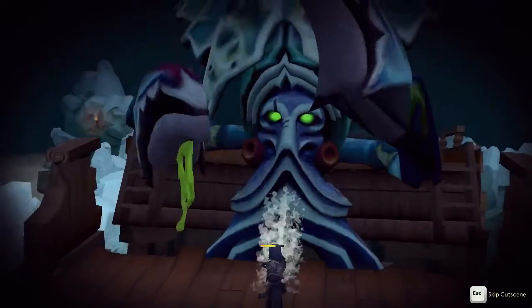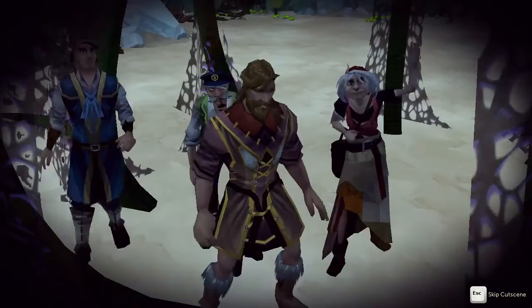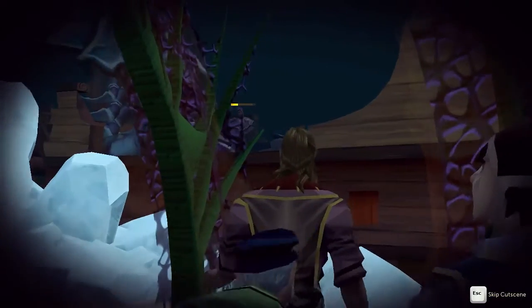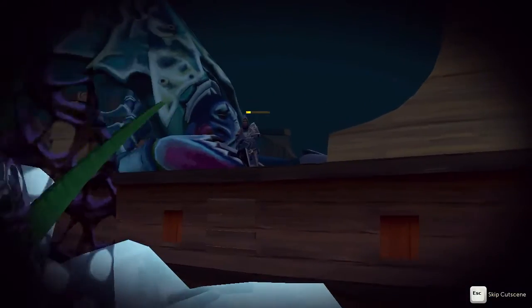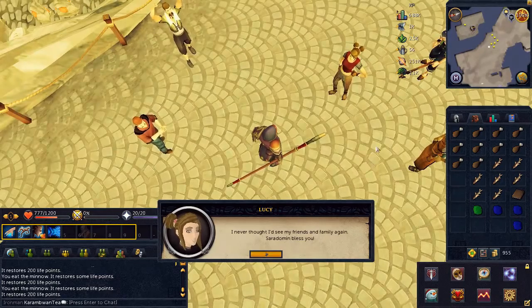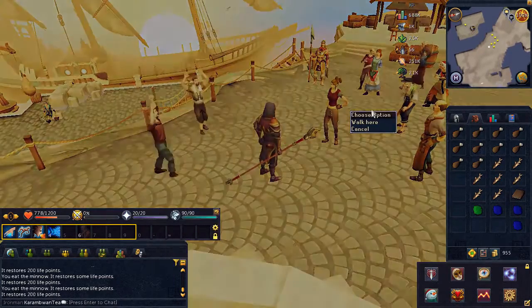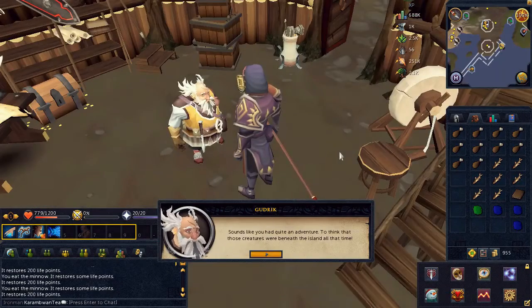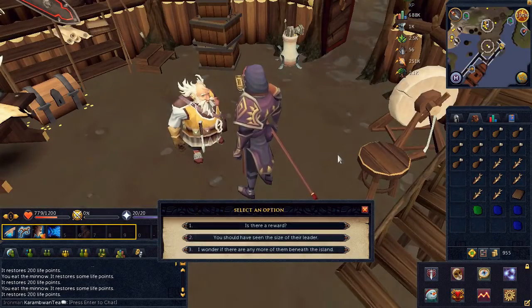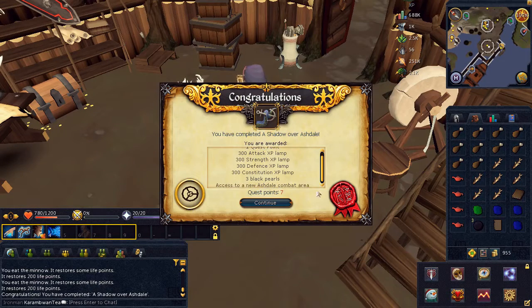Once defeated, you will receive a cutscene. After the cutscene, speak to Lucy. Then return to Gudrik where you started the quest. Speak to him, choose the first chat option. And... quest complete.